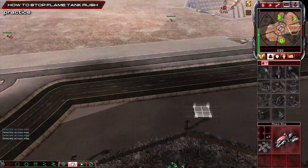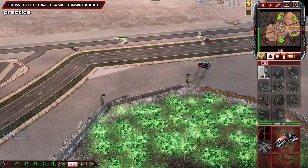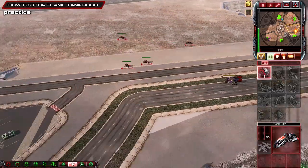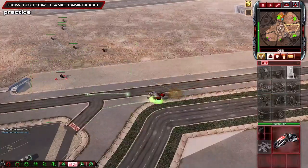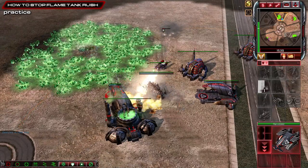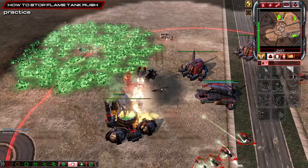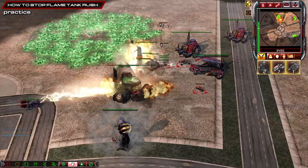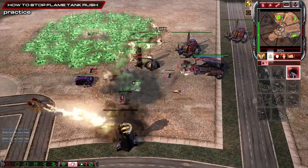We've got seven bikes — we didn't see any flame tanks on the left, but if you didn't scout the left correctly make sure to scout it with one bike. Apparently we're bad because we didn't see that pull back — don't worry about this. Body block, body block that flame tank! There we go — oh there's another flame tank.